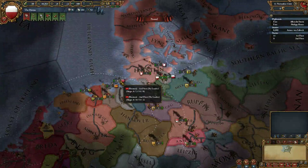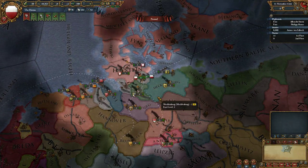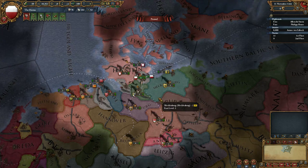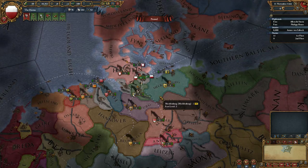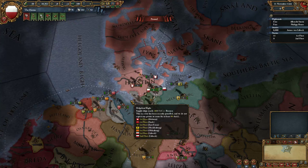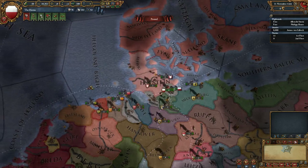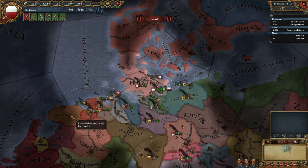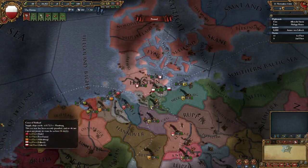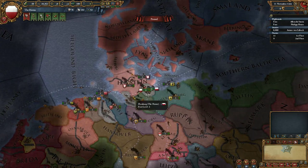Hello and welcome to another episode of Let's Play with Aspowich. This is the first episode in a short series about the newly released DLC Respublica. I've gone ahead and started a game as the Hansa, and we'll take a look at the new features and events for the Merchant Republics, and perhaps when we're done with that, we'll take a look at the new mechanics and events of the Dutch Republic and start a new game as the Netherlands. But for now let's focus on the Merchant Republic.